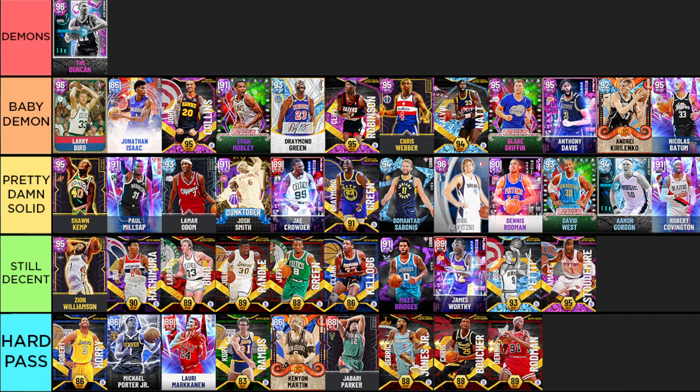Starting off the demons tier with Tim Duncan. I expect some hate for this because traditionally Duncan cards are pretty hated in 2K - he doesn't have a great jumper usually - but I really don't mind it. Tim Duncan's defense is just next level. I picked him up and it is just different what this guy can do on defense. Nobody has been more frustrating guarding the center than Tim Duncan. On top of that he has some of the best finishing and post game you can find, and he can even playmaker well too.